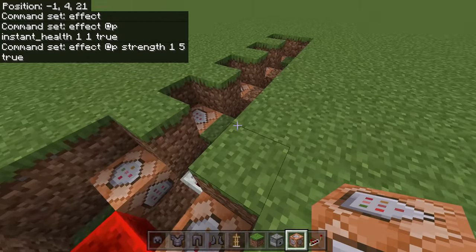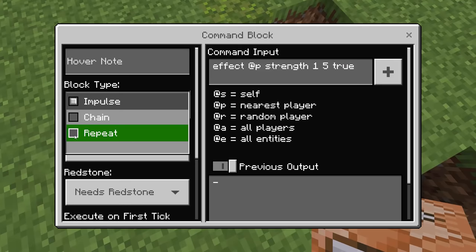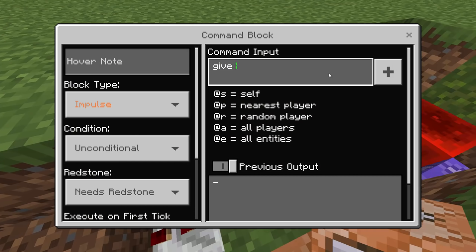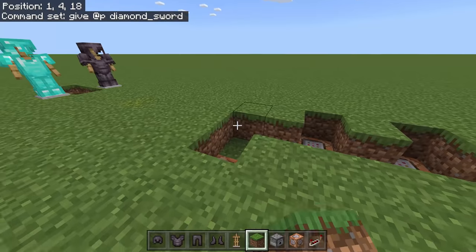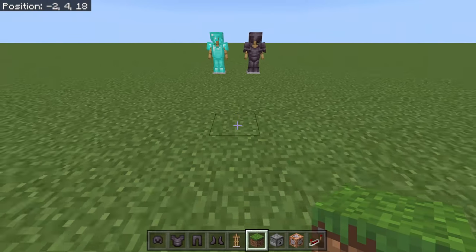Set those command blocks to 'Repeat, Needs Redstone.' You can also add a command to give yourself a diamond sword: /give @p diamond_sword. Once that's done, cover everything up with blocks to hide the machine.